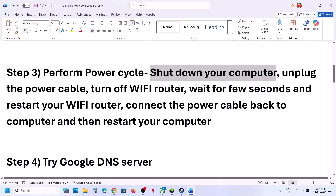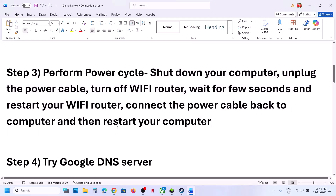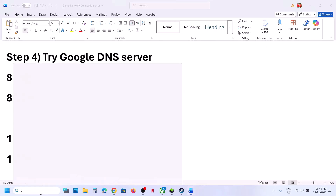The next step is to perform a power cycle. Shut down your computer, unplug the power cable, turn off the Wi-Fi router, wait a few seconds, restart the Wi-Fi router, reconnect the power cable to the computer, restart your computer, then relaunch the game.